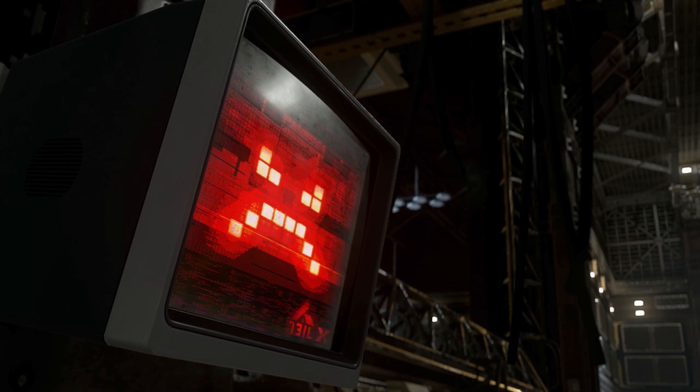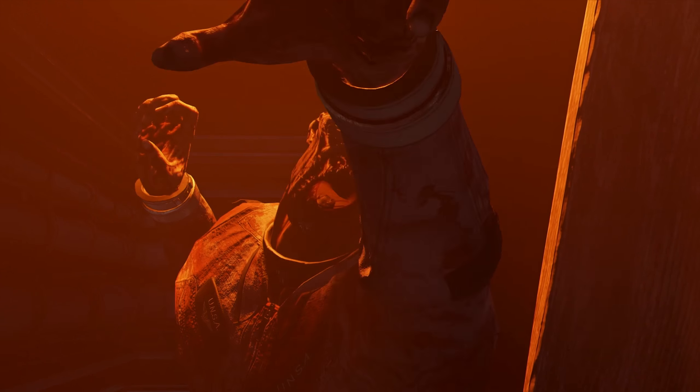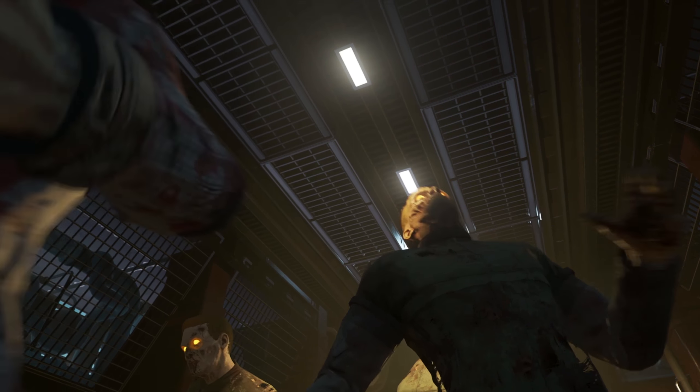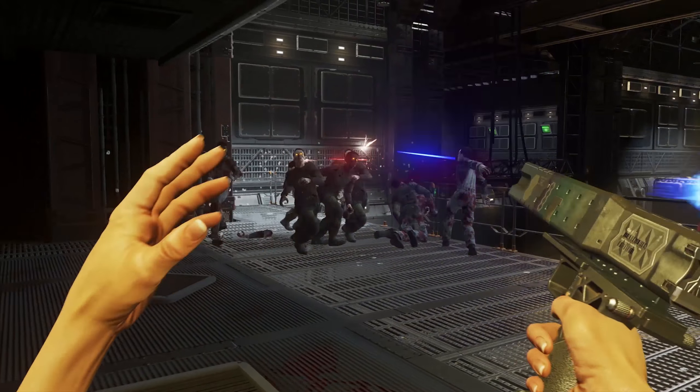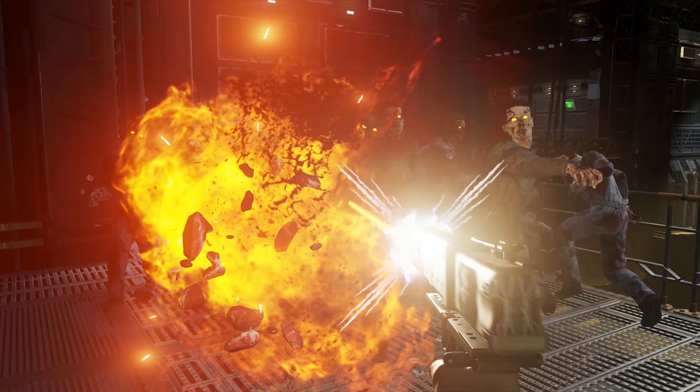There seem to be a lot of crazy traps within the trailer, such as an area where the doors slam and then suddenly fire goes off. This could possibly be a rocket being launched from that room, or it could be used as a deadly trap. We have our typical zombies aboard this spacecraft, and one of the new weapons we get to see is the IW Annihilator pistol from multiplayer — now available in zombies, and it completely decimates all the zombies we can see.